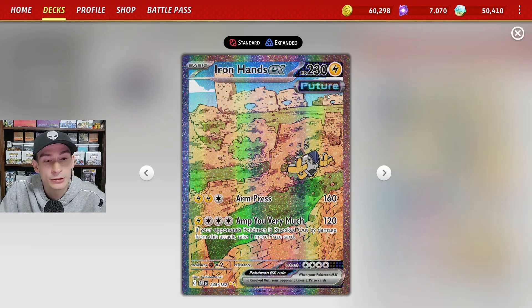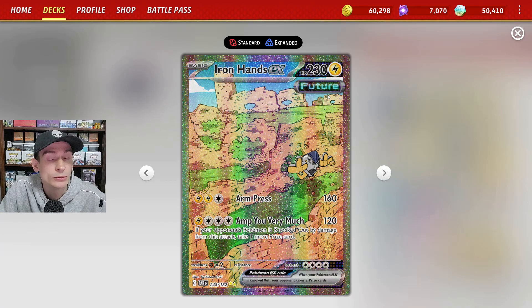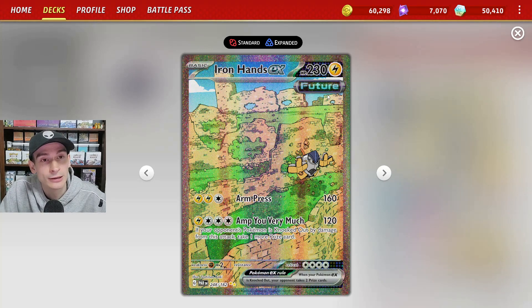We also have Iron Hands EX, which is here only for the single prize matchup — 'Amp You Very Much.' If we manage to knock something out with this attack, we get to take an extra prize card. This will be great against something like Lost Box, Gardevoir, or even Charizard EX to take a knockout on one of the Charmanders or Pidgeys.